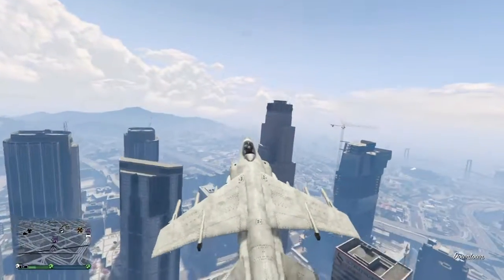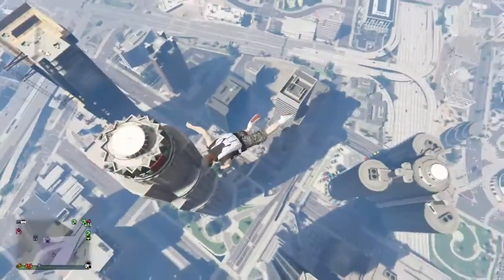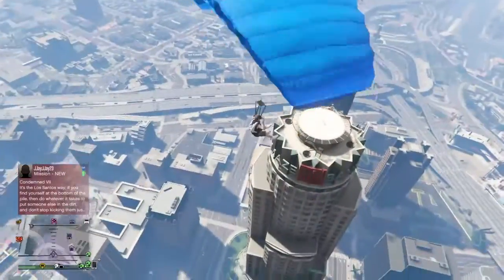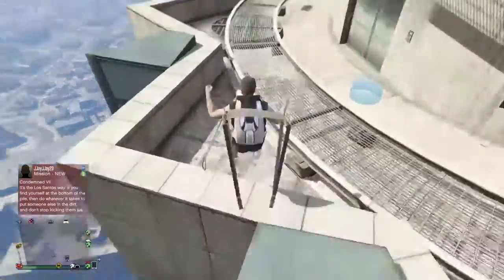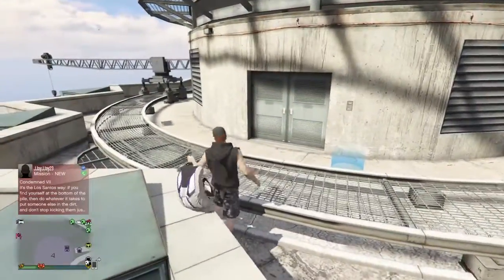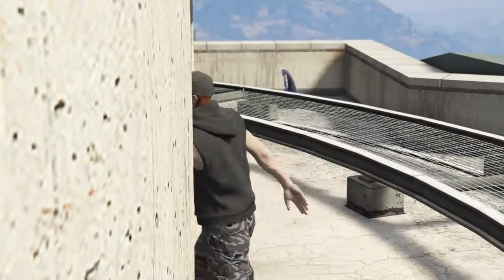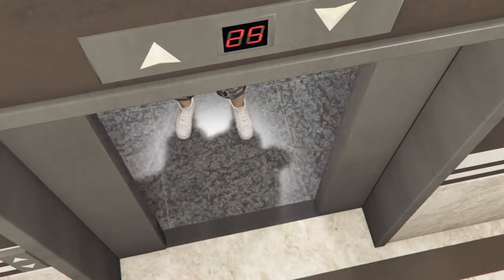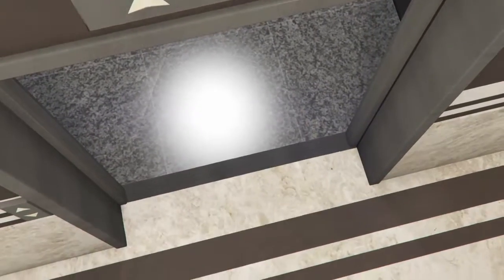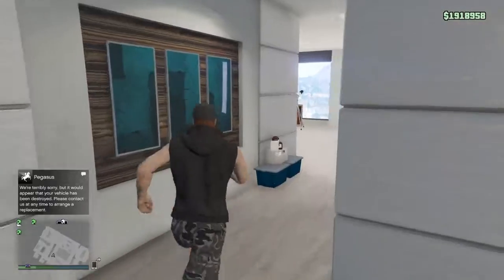Go into your CEO office. It doesn't really matter which CEO office you have — I have the one in Maze Bank because it's in the middle of the city. What you need to do is go in and go to your computer.